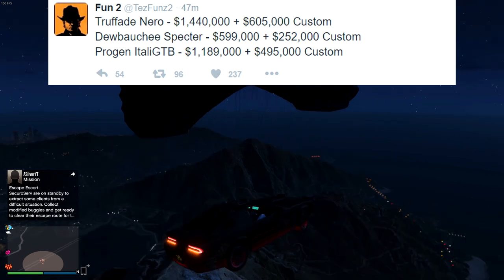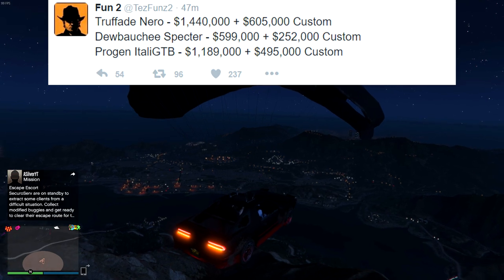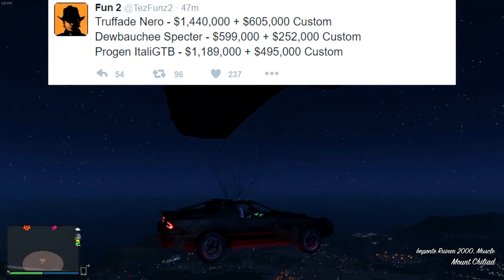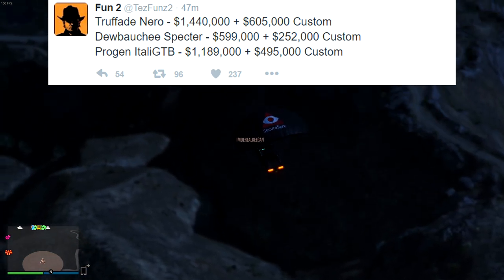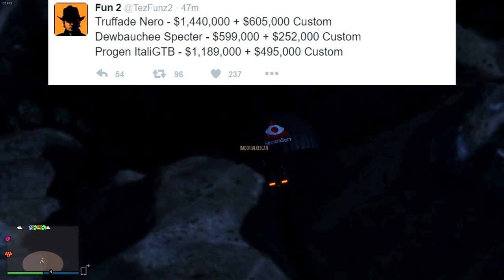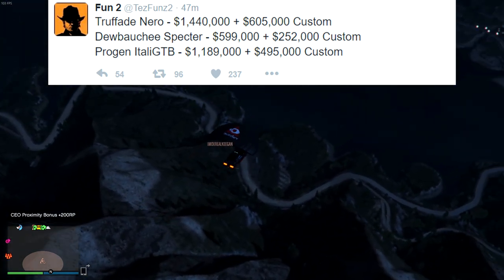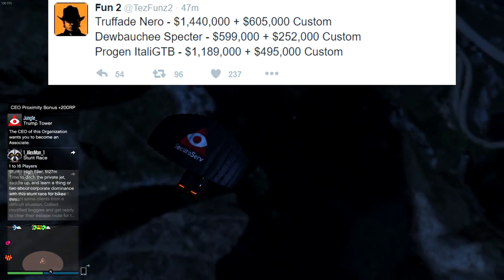As for the prices, we'll start with the Truffade Nero. I thought this one was gonna be the most expensive but surprisingly it's not that bad. The regular Nero base price is $1,440,000, then to upgrade it at Benny's to get the custom version is $605,000. So the total for the custom Nero is around $2 million, which is cheaper than the T20, cheaper than the X80, and cheaper than some of the other cars — not bad if it's one of the top performers in the super class.